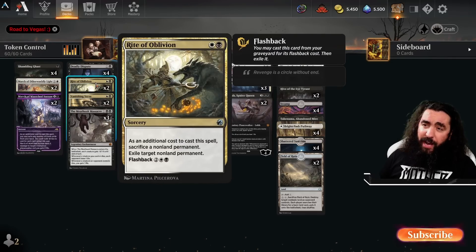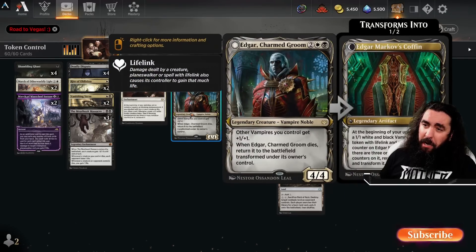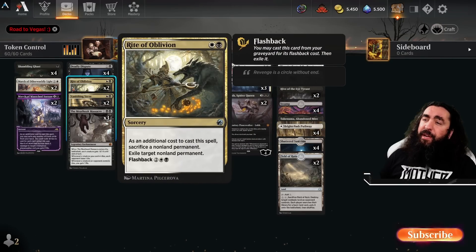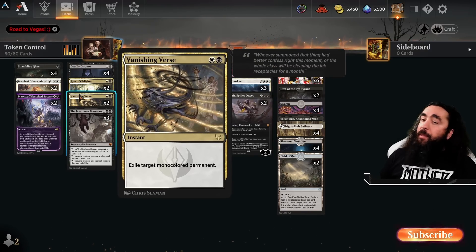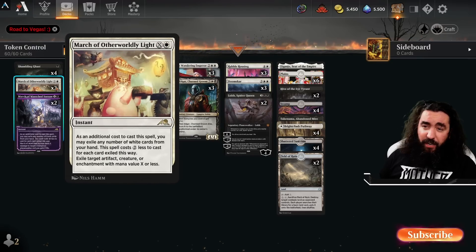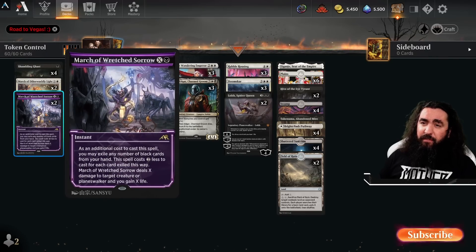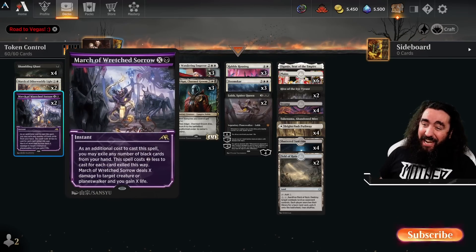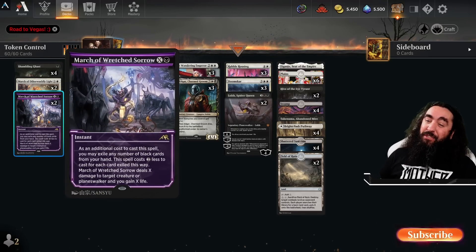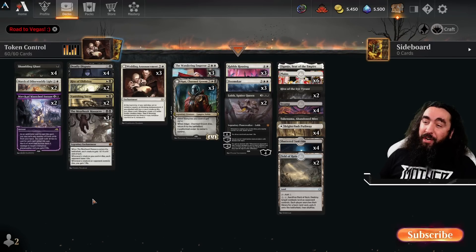What is the rest of the deck? Well, we have two Rite of Oblivion — because we can use it to sacrifice one of our tokens, maybe even our Edgar, to make something of them disappear for freaking ever! Which is super good — this will be the new Vanishingverse in the next rotation. And we have the Vanishingverse, of course! Then we have the March of the Otherworldly Light — we can take care of whatever creature, artifact, or enchantment! And we have the March of the Wretched Sorrow, that can take care of creatures and give us some life — which is super darn important as well!